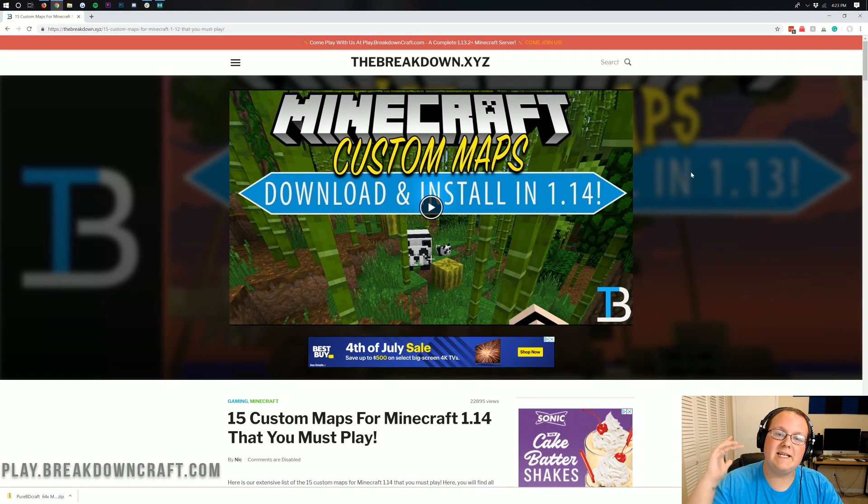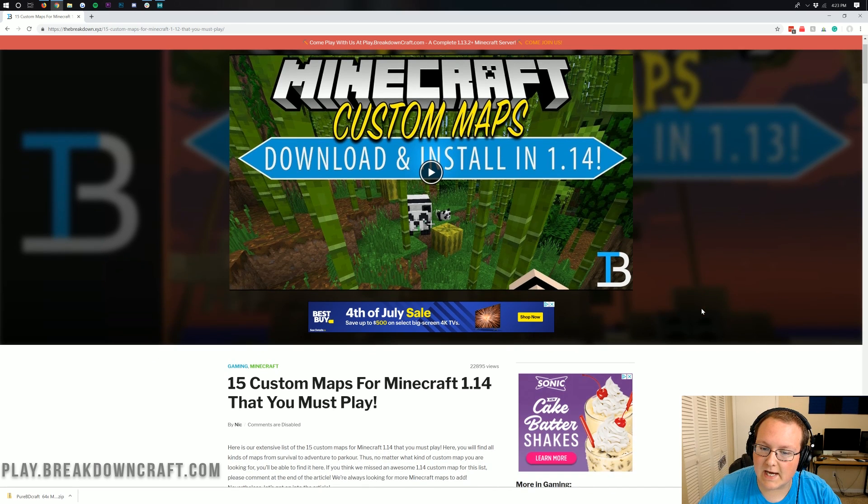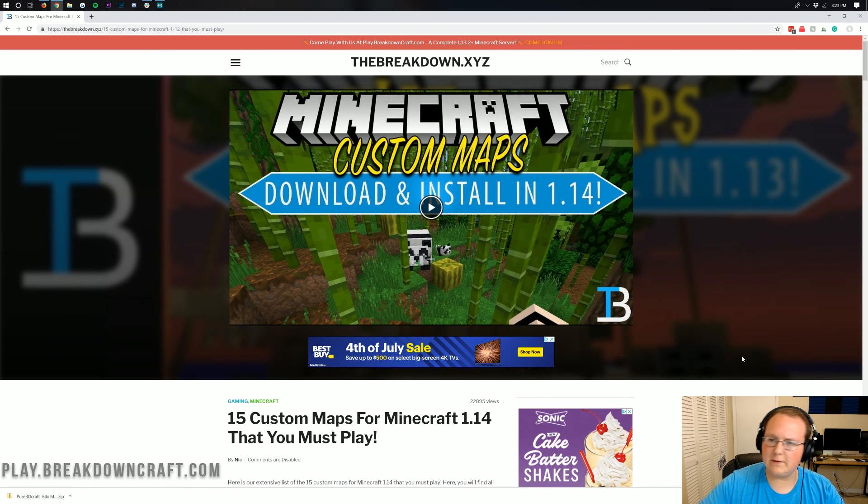Hello everyone and welcome back to The Breakdown. Today I'm going to be teaching you how to install custom Minecraft maps in Minecraft 1.14.3. This is 1.14 on the screen, but this is for 1.14.3. I'm also going to show you how to play older 1.14 maps. Let's say a map isn't updated for Minecraft 1.14.3, but it is updated for 1.14 or even a 1.14 snapshot — how can you play that in Minecraft 1.14.3? Well, I'm going to show you all of that in this video.